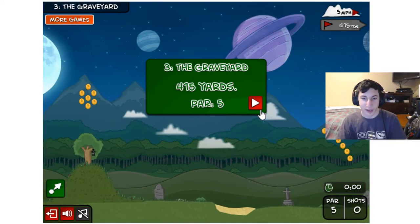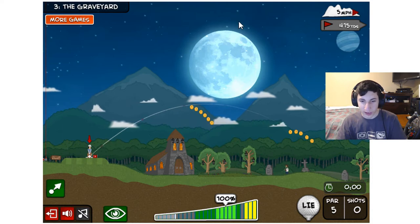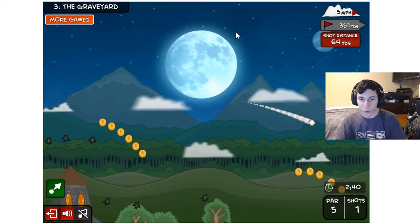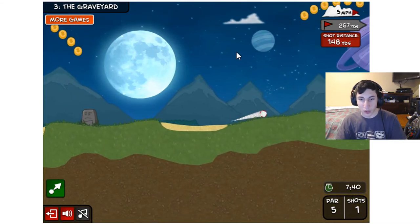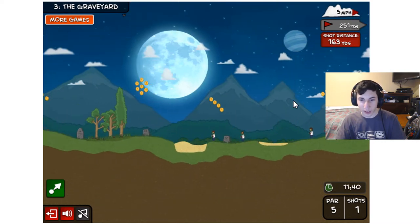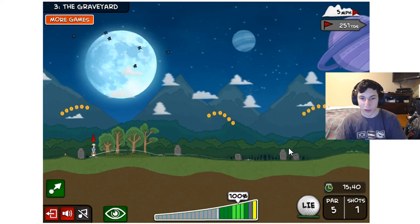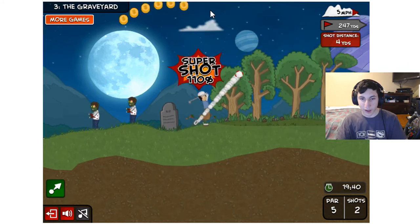Oh it's nighttime now, spooky! 110 — wow, yes! Wow, that one went far. Yes, over the — oh, we went over the sand! That's so weird, I thought we were gonna hit it. Guys, we only need some more — par's five. How big is this hole? This is 110.